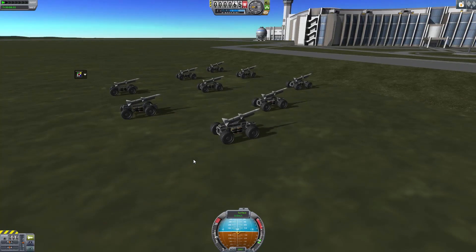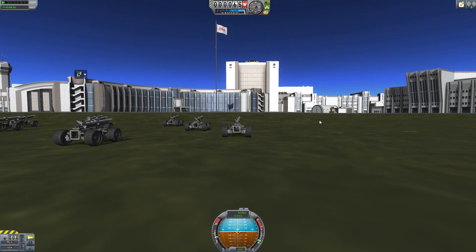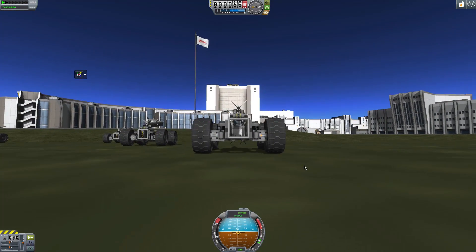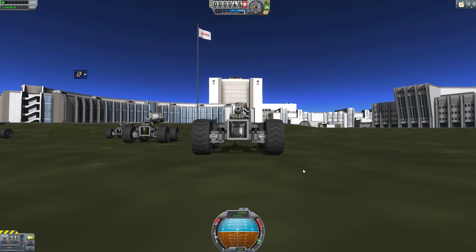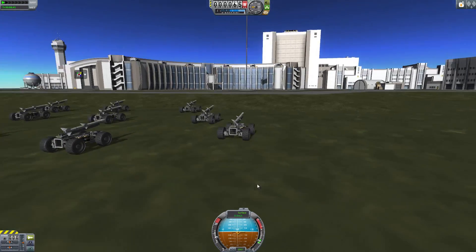Let's raise our front launcher — I can't remember, is it one? Yes, there we go. Down a bit, up a bit, down a bit. I need an aiming site. There we go — I believe that should work.